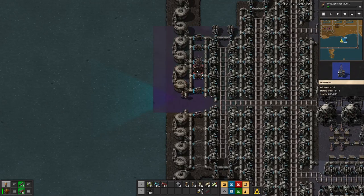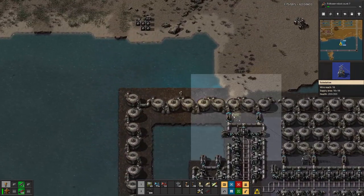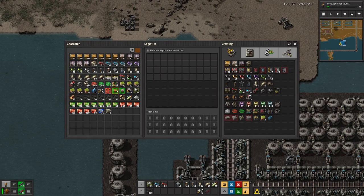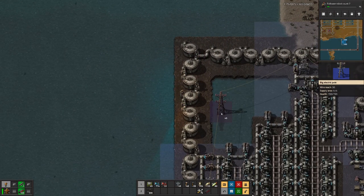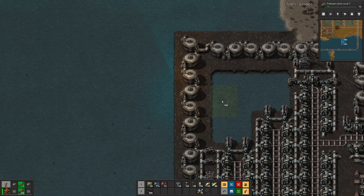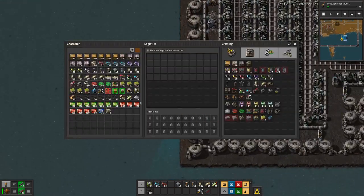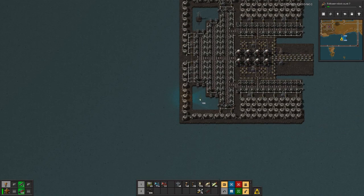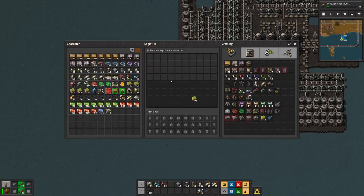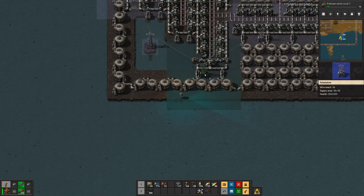We also need to make sure that we have everything here powered - we need power there, and we need to bring the power over to this side. Actually, we could do something like this to connect - I think that's a nice touch. There, and we're missing one here.